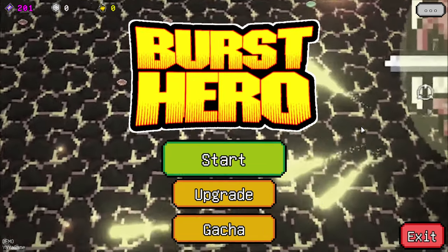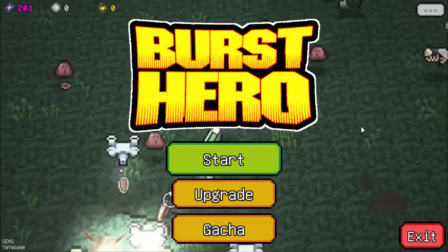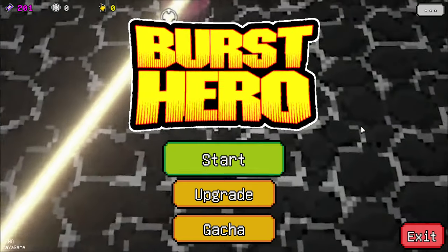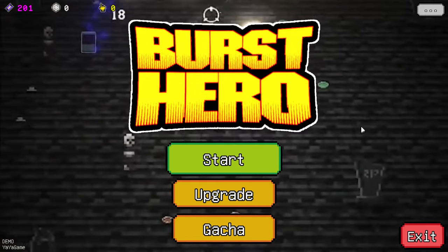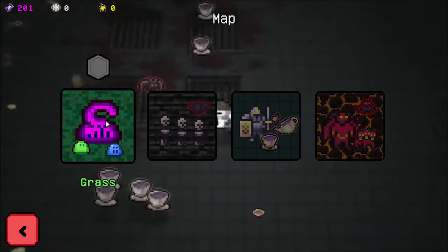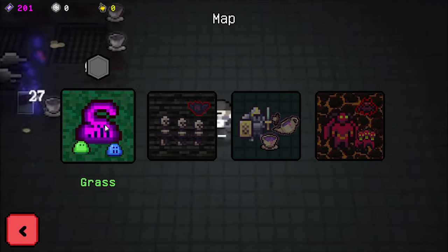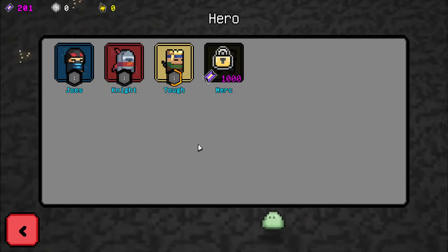Today we're checking out Burst Hero, which is a bullet hell roguelike horde survival with the shtick that you can combine any gun with any bullet, and there seems to be thousands of combinations. It's a pixel art style, very simple, but I played a test run and it's a lot of fun. It's a demo available on Steam — you can download it and check it out yourself.